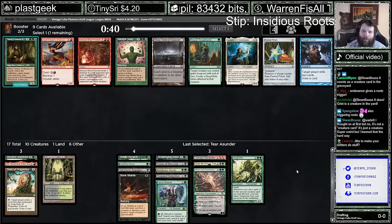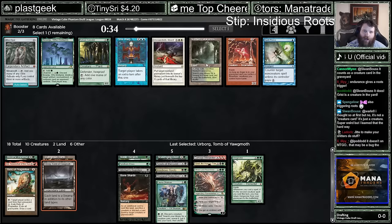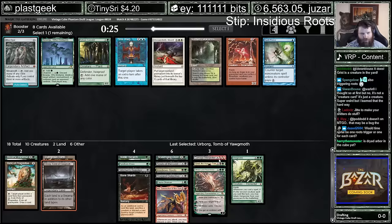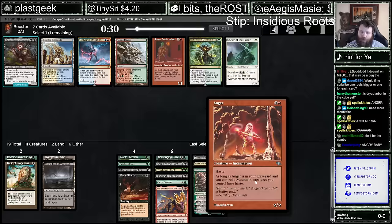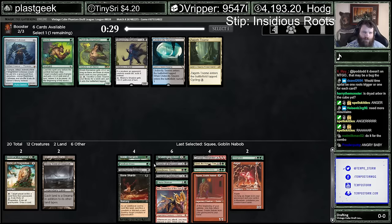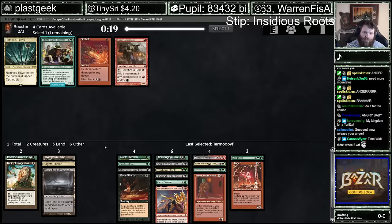Speaking of good mana — Verdant Catacombs and Anger. Anger is really good in this style of deck, but so is Verdant Catacombs in your Green-Black, heavy, mana-intensive cost stack. Fuck it, let's go. And then the fixing we want for Anger — we want mountains, because it doesn't work without a mountain. So stuff like Raging Ravine isn't even exciting. Reclaimer finds a mountain. We Lumberjack in.